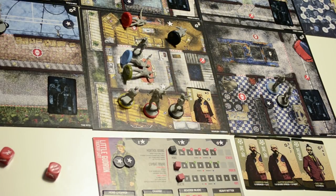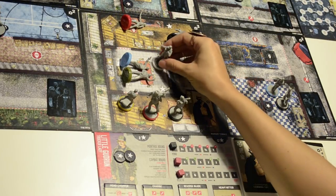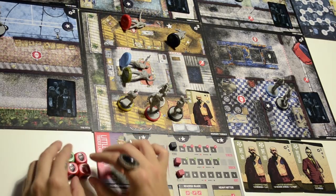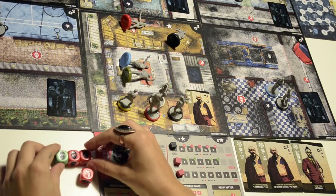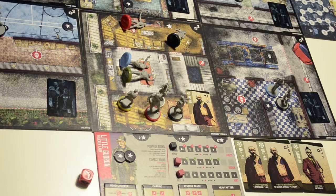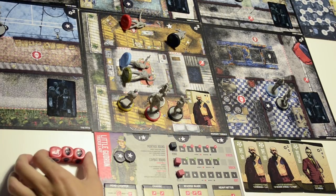Before the second roll, I have the option to move into the next zone for free, so I do that. I roll the dice and get several enemy activation results. If you roll three or more enemy activation dice, you can discard one and re-roll the remaining two. I roll again and get two more. In this case I can't discard any more, so I have to suffer the damage.